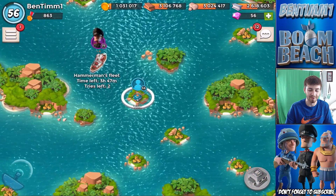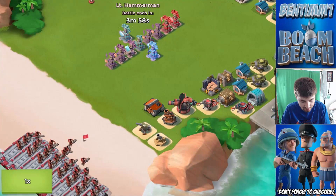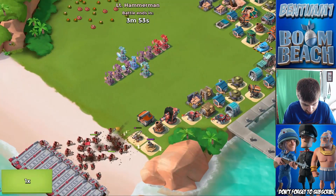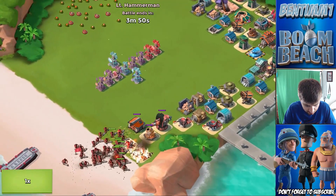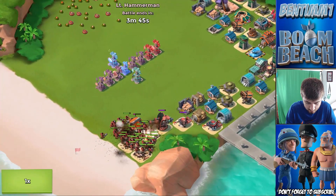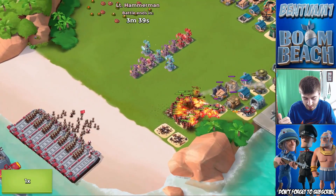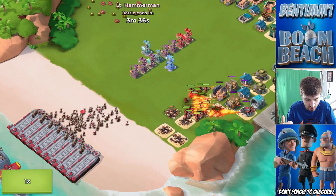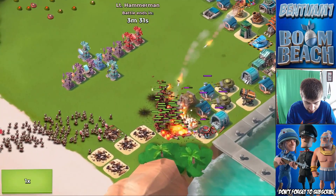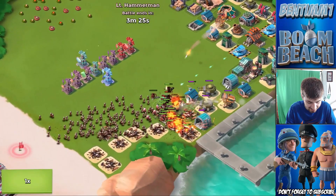Let's see how this one goes — our HQ will not get sniped this time. He's dropping the heavies in the same exact spot. Let me know how you guys fare against Hammerman today — it's a pretty tough strategy with the medics, all the riflemen, and the zookas. The riflemen are dropping more towards the right-hand side this time, so hopefully they'll go that way. We do not want them to go left. If we beat him with this troll base, that'd be freaking awesome.